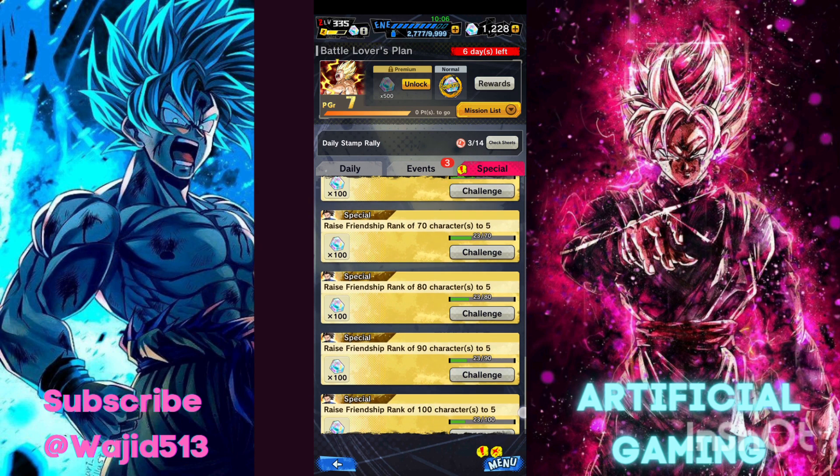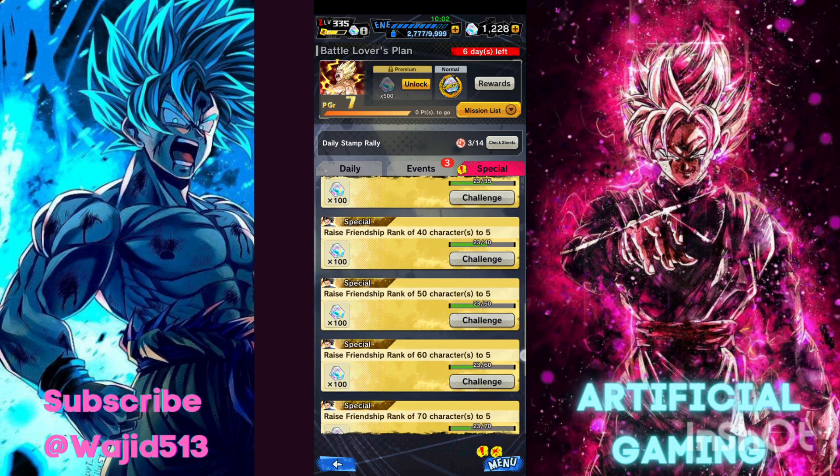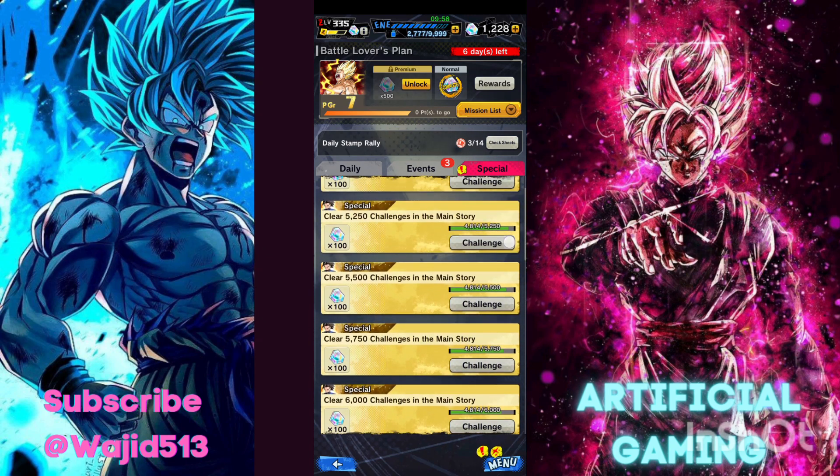If you check the mission shop, you can get Chrono Crystals just by ranking up friendship. That goes up to 100 friends, which totals out to another 1,000 gems right there.